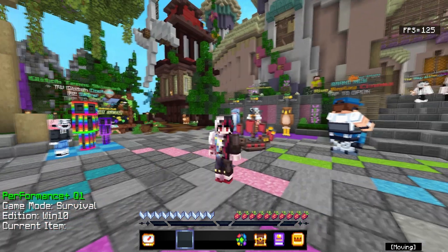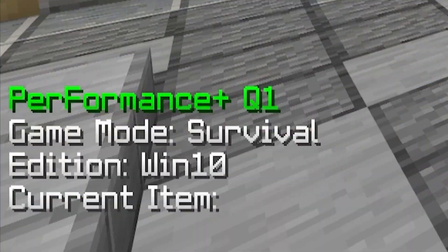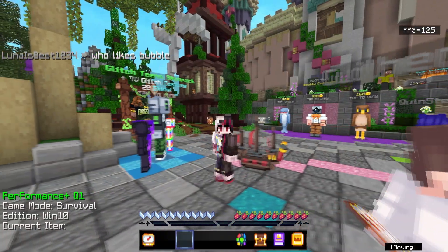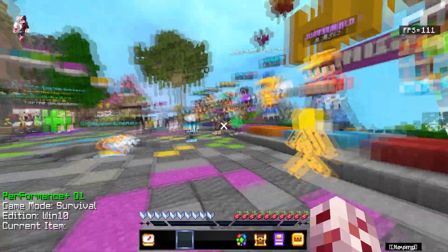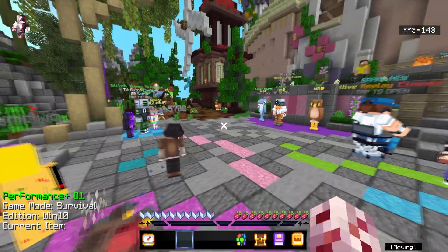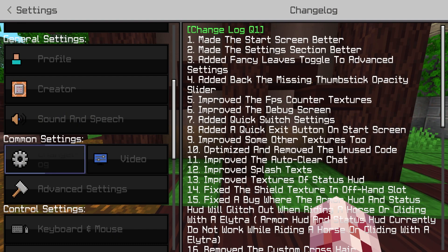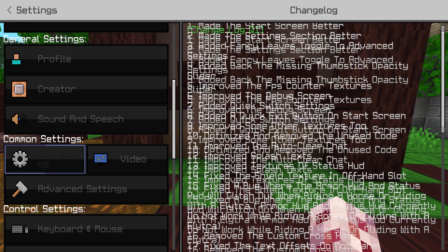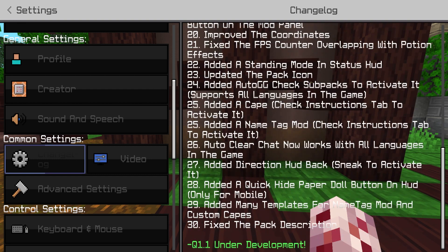Here we are in the lobby with the client. The first things you notice right off the bat are the HUD elements. To the left is a small description, to the right are my movement options — jumping, moving — and to the far right is my FPS. Under change logs, it adds or removes Minecraft features, and there are actually quite a lot, over 30.